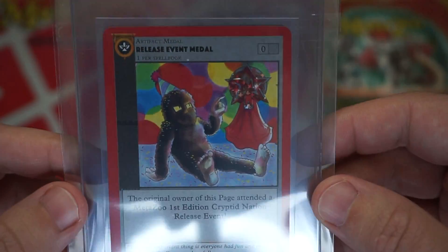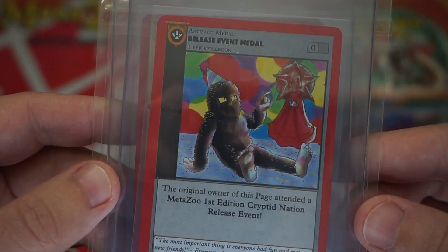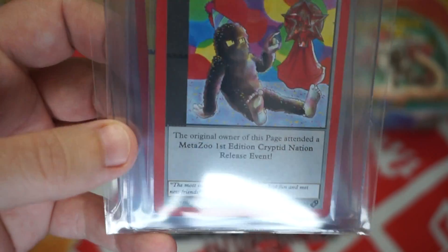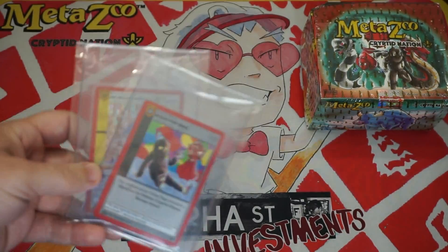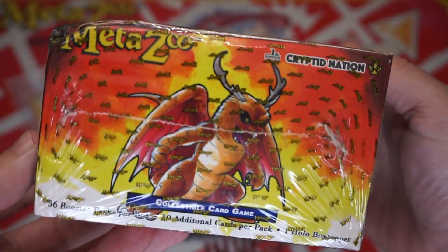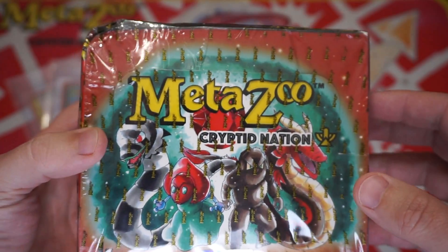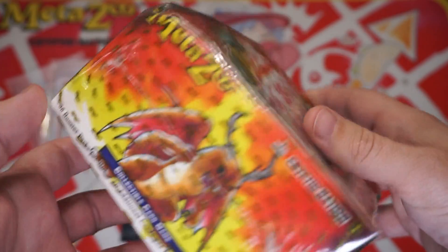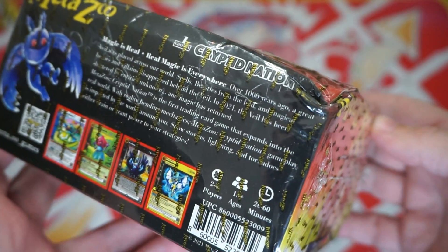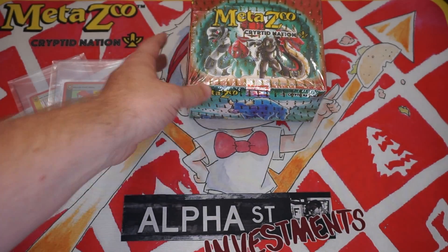Similar case with this — I don't know the exact print run info on this; if anyone has it, definitely leave it in the comments as that would be helpful for other collectors. This is the release event medal that was only given to people who either attended the First Edition Cryptid Nation release event or were one of Rudy's patrons who got this kit. It is pretty beat up — as you may have seen in Rudy's videos on Alpha Investments, he did mention that a lot of the packages were damaged in shipping. So yeah, this one is definitely one of those, and of the MetaZoo boxes I have, this one is the worst.